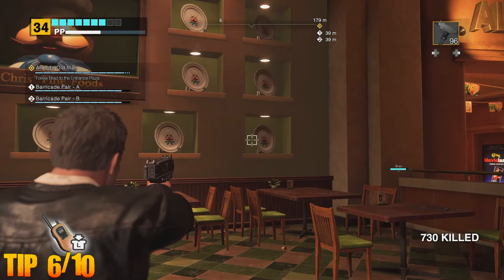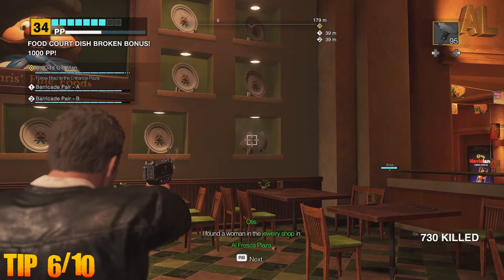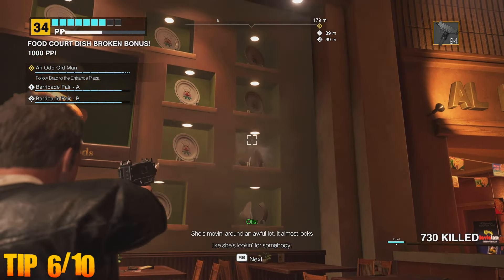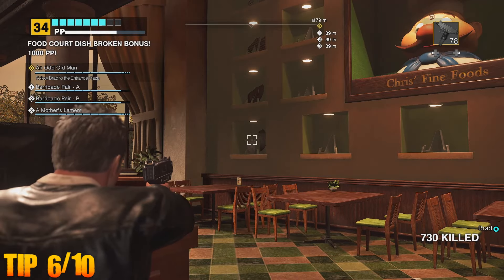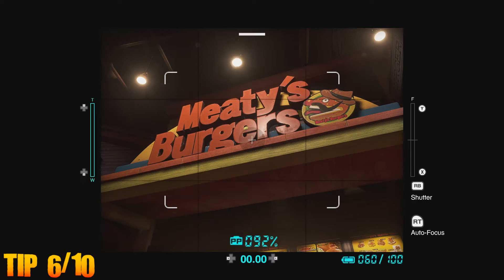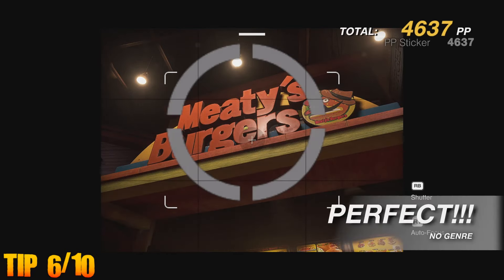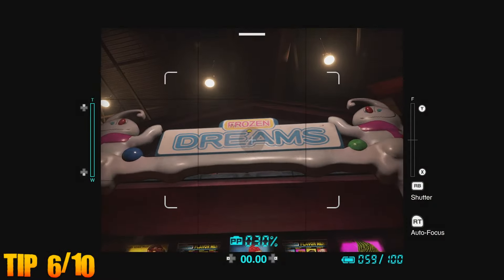Secondly, back at Chris's Fine Foods, where we discovered the submachine gun earlier, upon the wall there are model plates which Frank can destroy, each providing hidden prestige points, and upon destroying them all, bonus points are added. On a side note, whilst in the food court, make sure to take pictures of the storefront for additional prestige. There are many hidden opportunities such as this around the mall, so make sure to try a few.